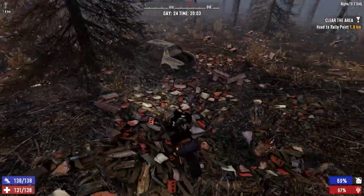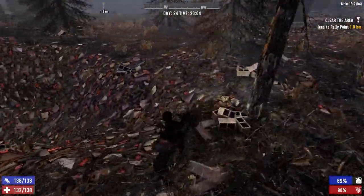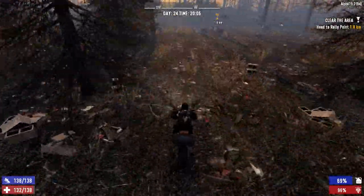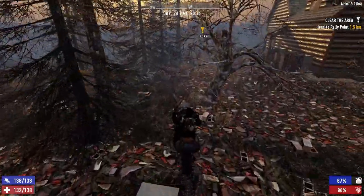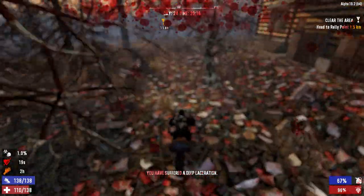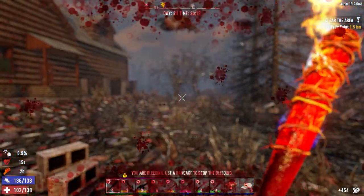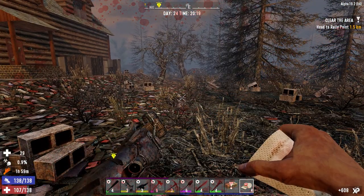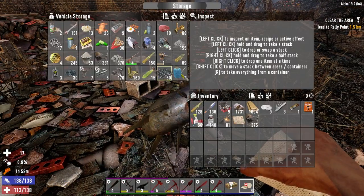Oh crap, I almost went into a gully there. We got a bird on us because of course we do. Christ, you sound like a screaming baby. Except we landed on top of this and I'm getting hit like crazy — now I'm bleeding out. Oh my god. Really? You prick. I've got a sewing kit though, right? I do.